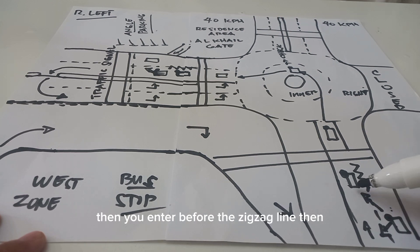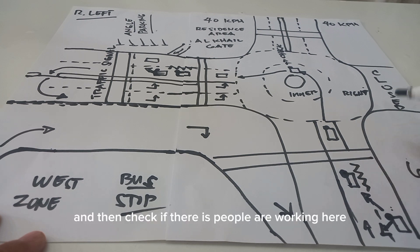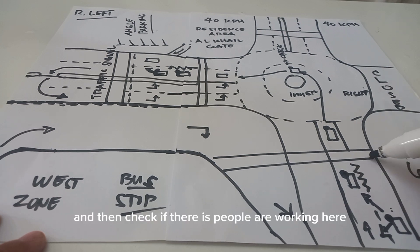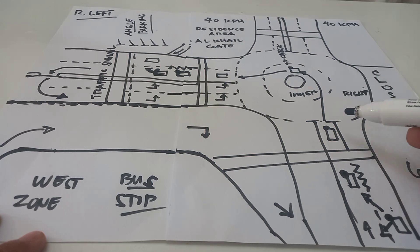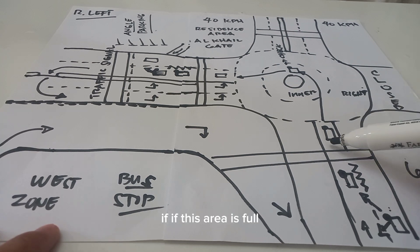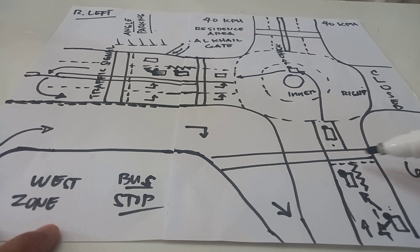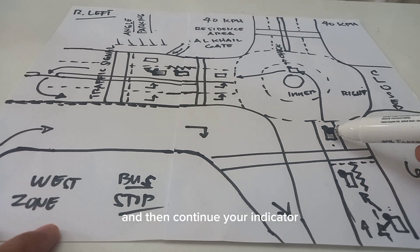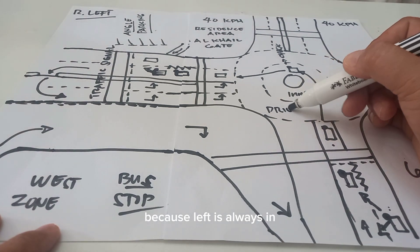Before the zigzag line, keep your indicator left and check if there are people walking at the pedestrian crossing. If no one is there, you can go directly after the humps. If this area is full, stop before the line and then continue with your indicator. Check to your left because the left is always in priority.